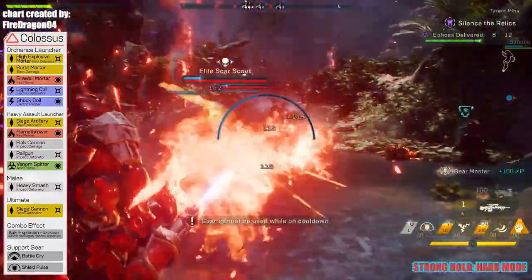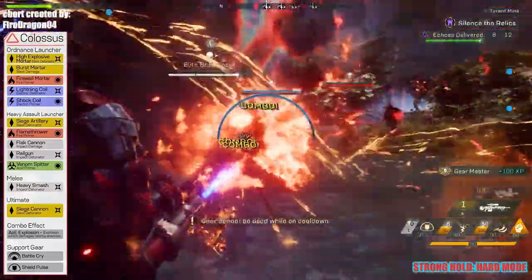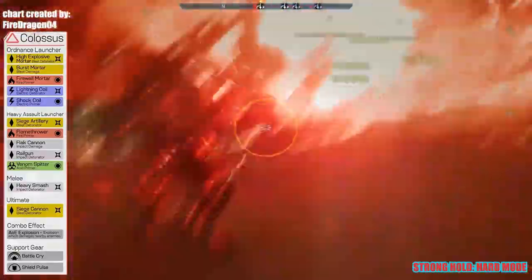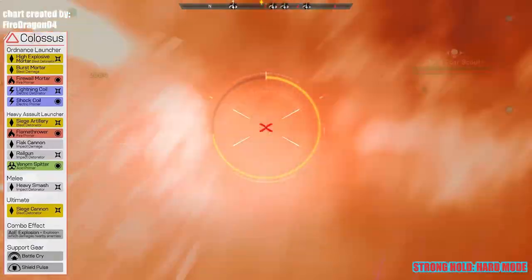Another thing to keep in mind is that you regain full health when you use your ultimate move. Playing as the Colossus, I only use my ultimate when I'm in a pinch and I need to regain full health.